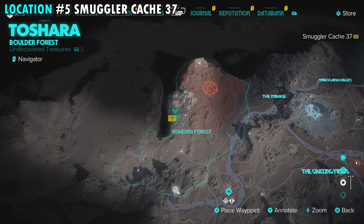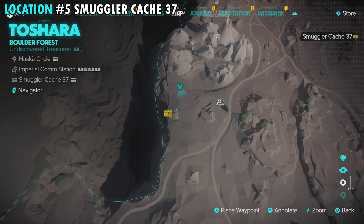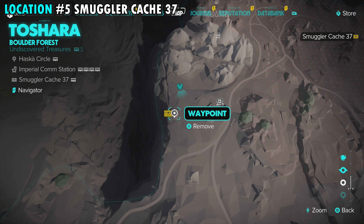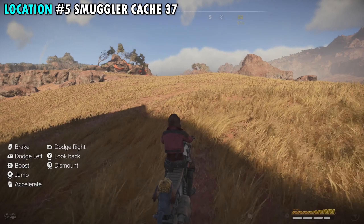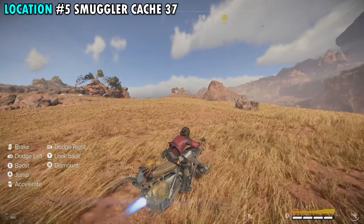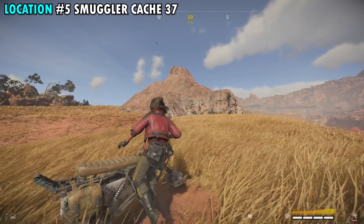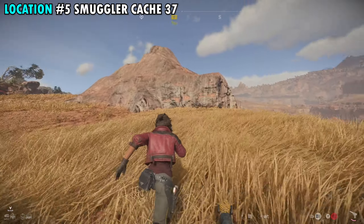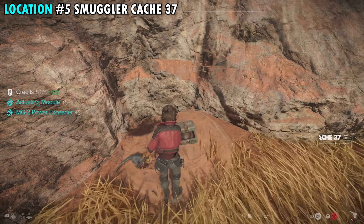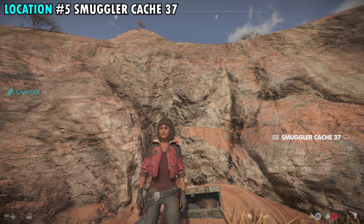Our next treasure is Smuggler Cache 37, found on the far western side of the Boulder Forest right on the edge of the map. We're starting just north of that location. Make your way over to the giant rock on the edge of the cliff, run up to the side of it, and you'll notice a crate in the ground. Open up that container for Smuggler Cache 37 and treasure number five.